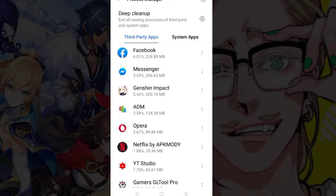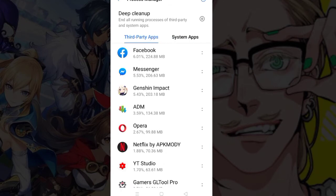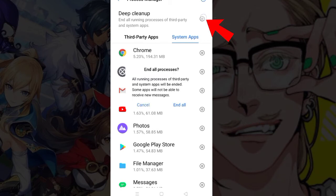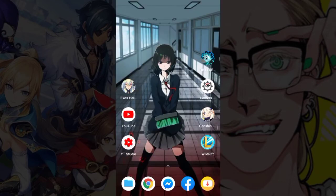Here we have a list of applications that are currently using your phone's memory, and then we have the system apps as well. We can actually end them one by one by clicking here and clicking 'End', or we can just end them all by clicking here.